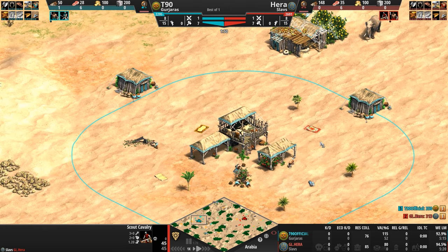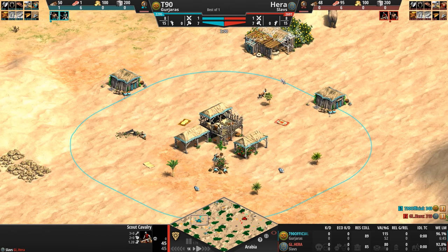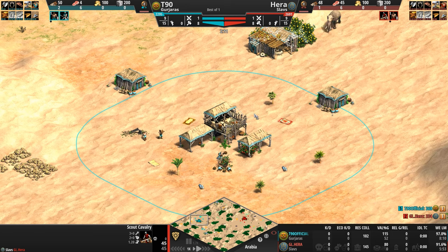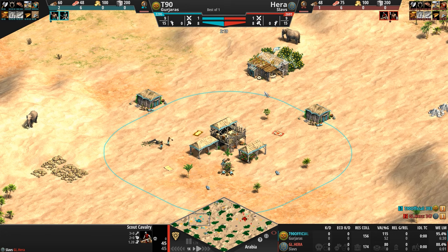To support their mounted units on the field of battle against pesky things like pikemen and halberdiers, the Gurjaras can field a second unique unit, the Chakram Thrower. This is an infantry unit with a ranged melee attack that throws discs like Xena Warrior Princess, and just like Lucy Lawless's discs, these ones hit multiple targets at once.